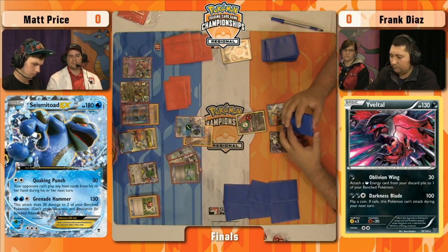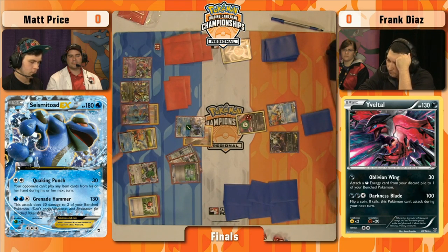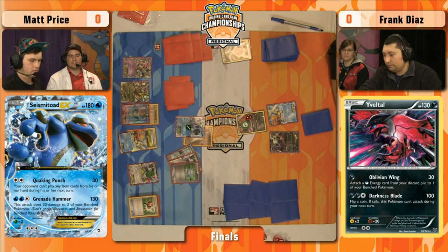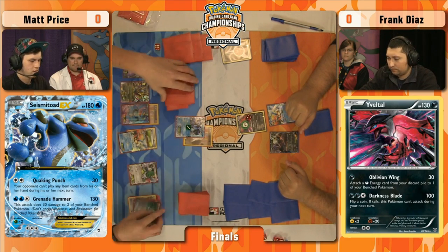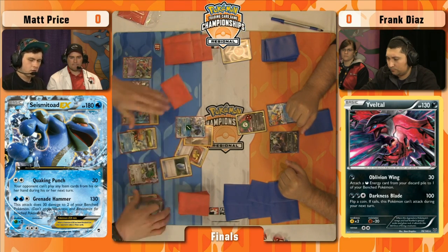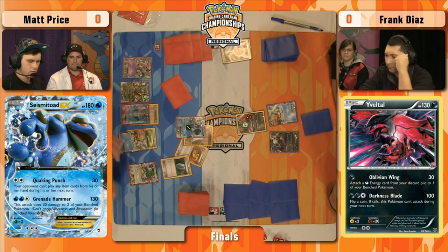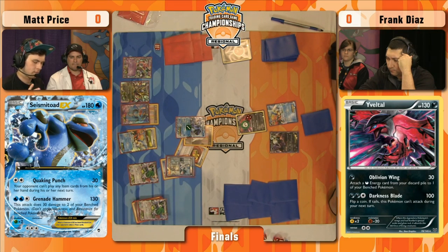A lot of players have looked at this Seismitoad Giratina deck. Seismitoad EX is always strong, but a lot of decks nowadays are not playing Crushing Hammers. A big reason for this deck's success is energy denial — playing Crushing Hammer, things like ACE SPEC to discard more energy. The Crushing Hammer and Enhanced Hammer combined with Quaking Punch combined with Hypnotoxic Laser — that's what wins you games. And then later, maybe Giratina EX swings in after you've discarded basic energy, and Chaos Wheel locks out all their special energy. You win through energy denial more than anything.